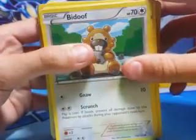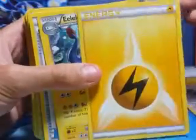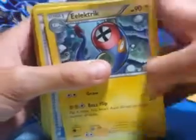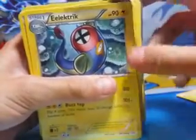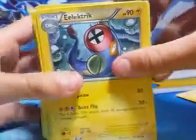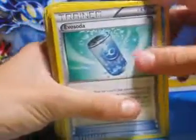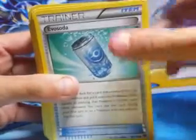At the beginning we have Bidoof, which has 70 health and does 10 damage. He has an Electric which has 90 health and can do 30 times 4, 120 damage. He has Evo Soto which, if you have a basic Pokemon in play, you can evolve it.